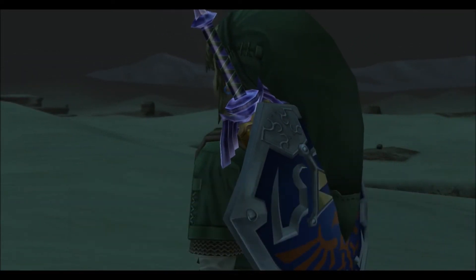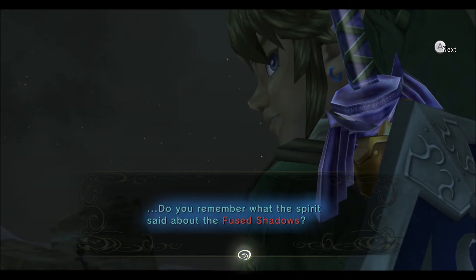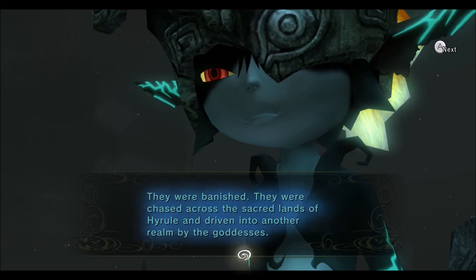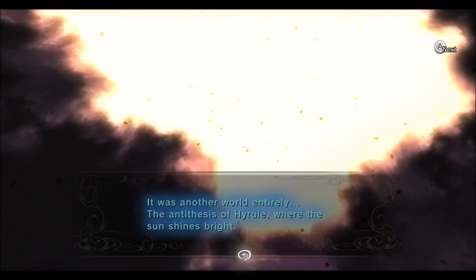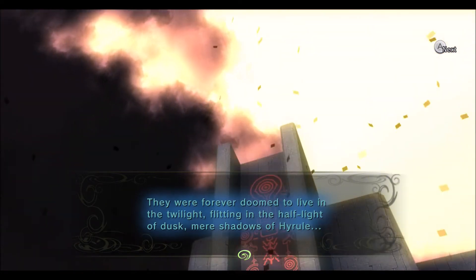Wait, Husky. Before we go on, there's something I want you to hear. Do you remember what the spirit said about the fused shadows? What do you think happened to the magic wielders who tried to rule the sacred realm? They were banished — chased across the sacred lands of Hyrule and driven into another realm by the goddesses. It was another world entirely, the antithesis of Hyrule where the sun shines bright. Its denizens became the shadows that could not mingle with the light.